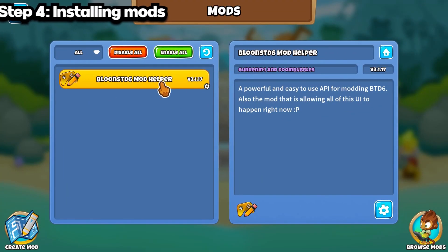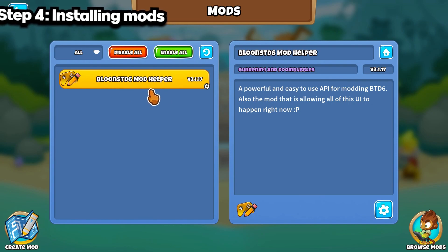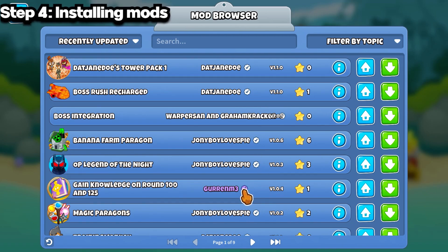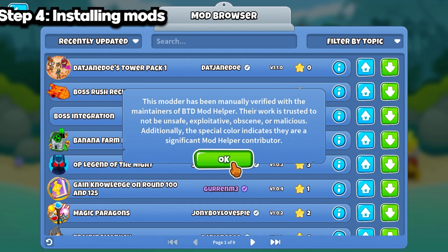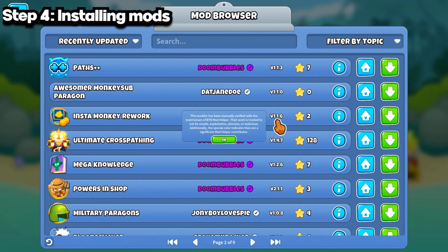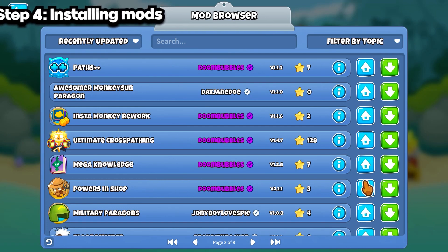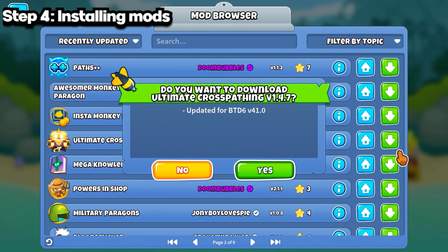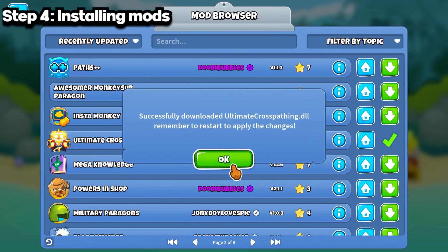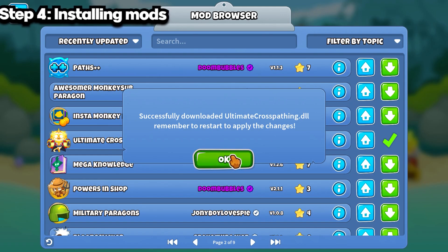Now we just wait for it to load. You'll notice that you're logged in and there's a little Mods tab. It'll say 'Balloons TD6 Mod Helper' because that's the mod you have — this is what allows you to do all of this. You can go into the Browse Mods section and download whatever mods you want. The purple ticks are usually safer. For example, I love playing around with Ultimate Cross-Pathing — it's one of my favorite mods. Just press the Download button and press Yes.